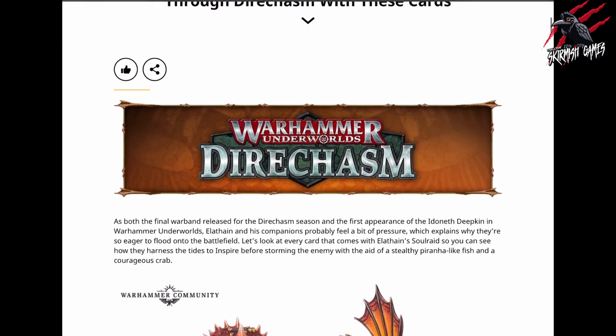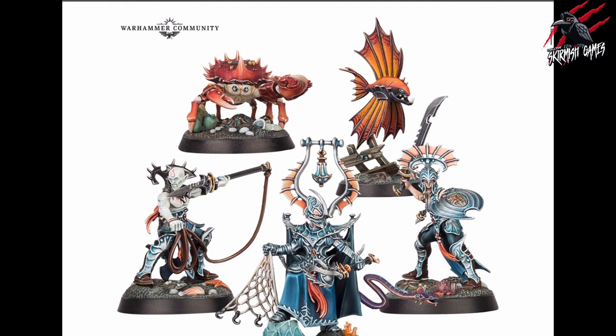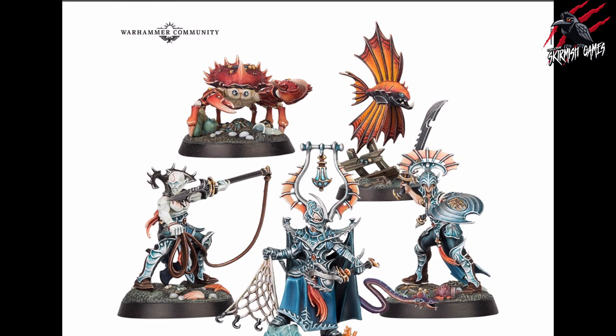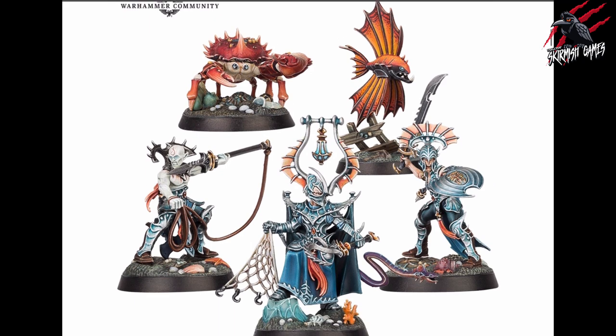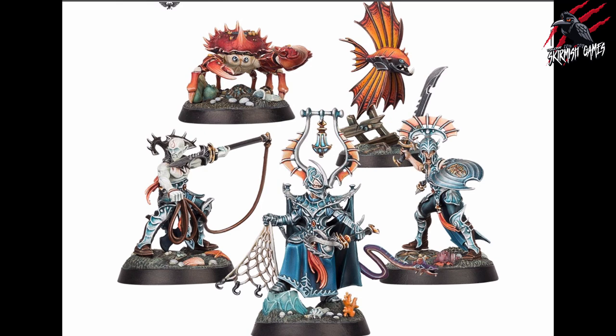So let's take a look at what's going on here. This is the first time we're going to get the Ideneth Deepkin in Warhammer Underworlds, so this is really awesome. Here are the models we've already seen — we've got that crazy crab, that piranha-looking fish at the top there, and three awesome miniatures. Really great sculpts again. I think this whole season of Warhammer Underworlds has been fantastic. Every single warband has been brilliant, and I can't wait to get this final one and then have the collection complete.